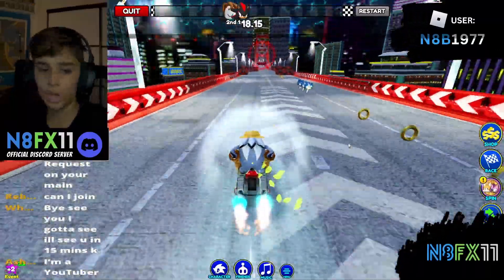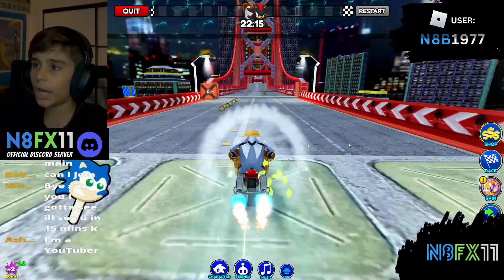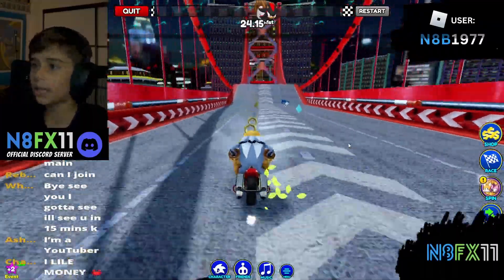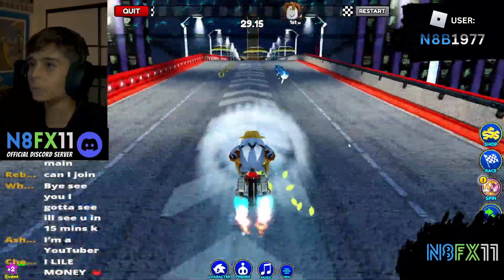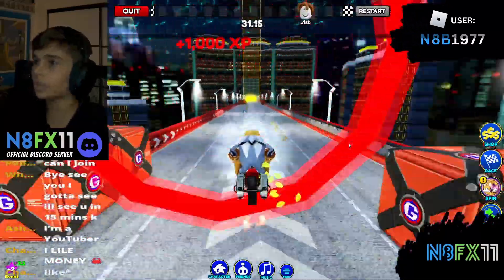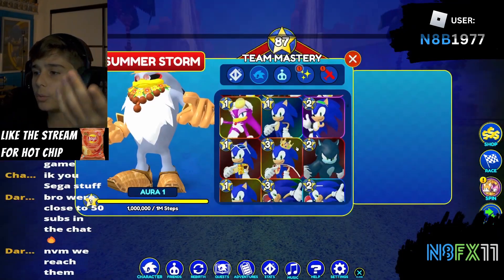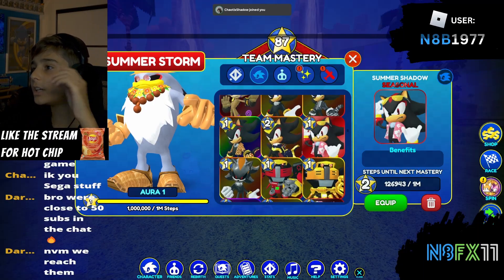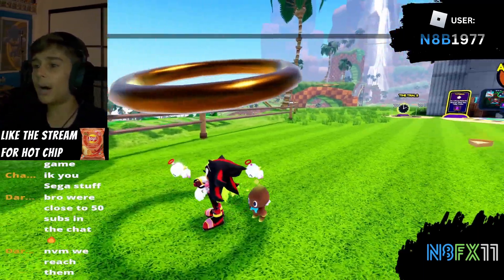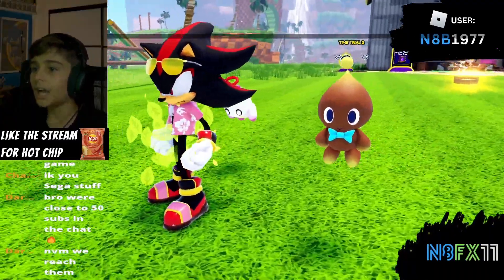The ramps send you so high that shadow just passes you. Sometimes you don't have a choice, but try to hit the side of the hoop to stay low. Just like that, we've beaten shadow! Let's check out summer shadow. Here he is — and honestly, I love this skin, probably a nine or ten out of ten. I love the pink, yellow, and red vibe.